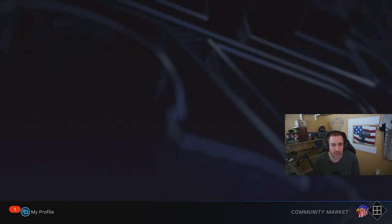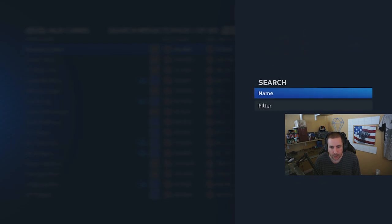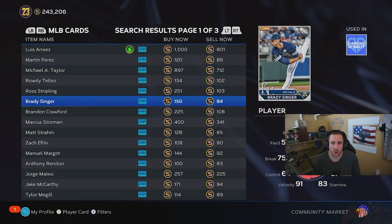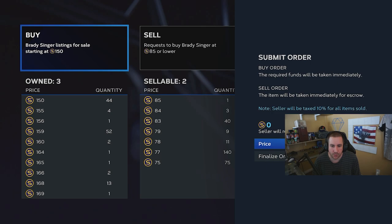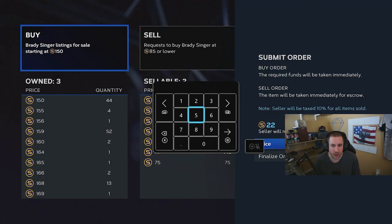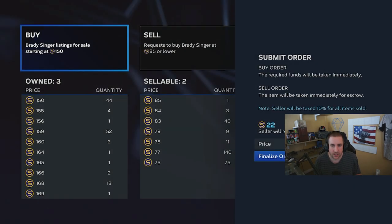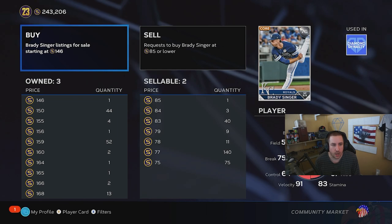How do you figure out quick sell prices? You can probably find it online somewhere, but not many know where to look. I'll show you exactly how to do it in-game. Filter to silver cards — let's look at a 76 overall. We don't know the quick sell price, so we'll go put a buy order in. We see the lowest buy orders at 75, so we try going below that — say 25 — and it says your price is less than the quick sell value of 75. So for a 76, the lowest quick sell price is 75.